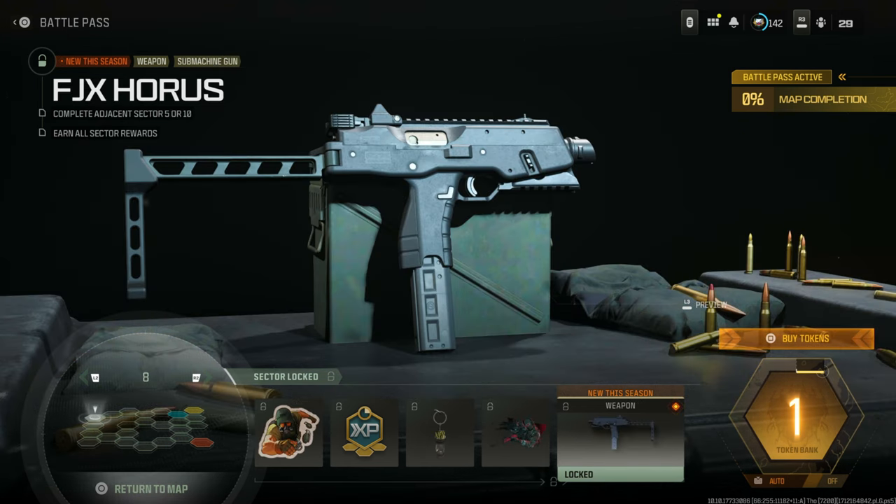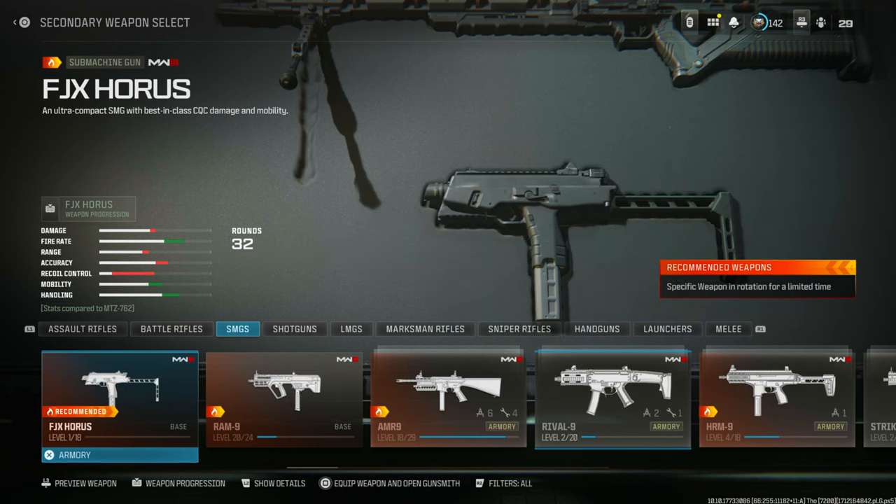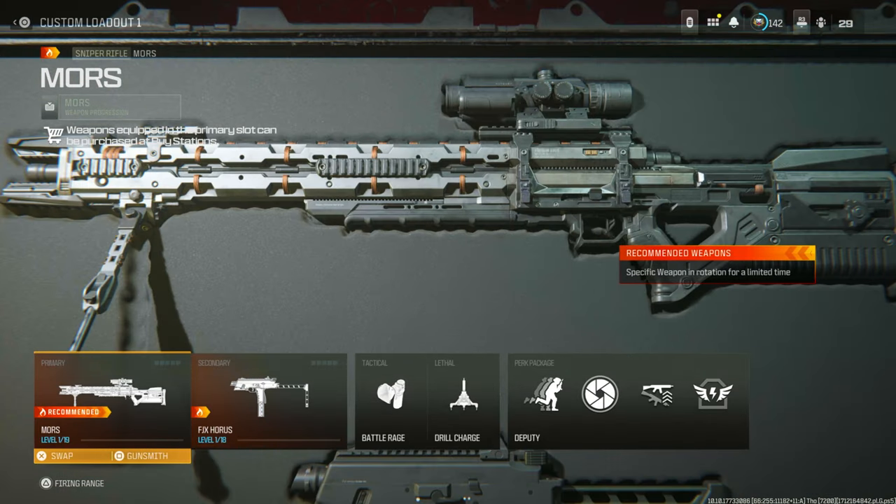This is the new unlock glitch for Season 3 where you can unlock weapons that you haven't normally unlocked, or put on attachments that you don't have unlocked at all, and that includes the Battle Pass weapons that are new to Season 3.